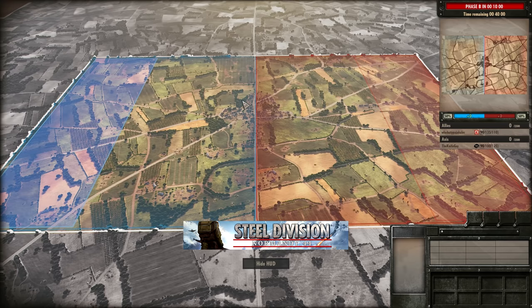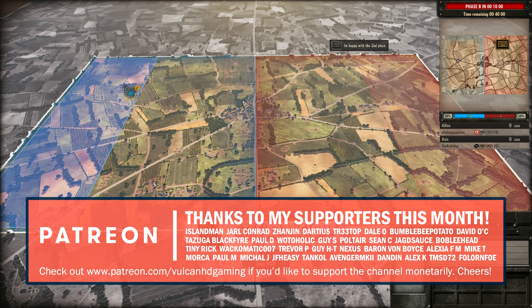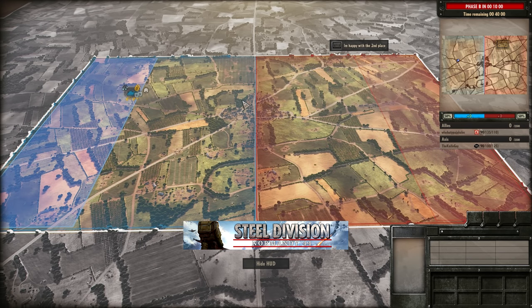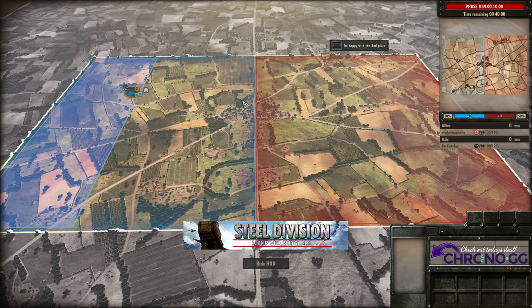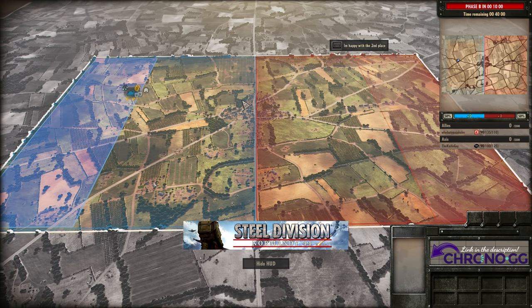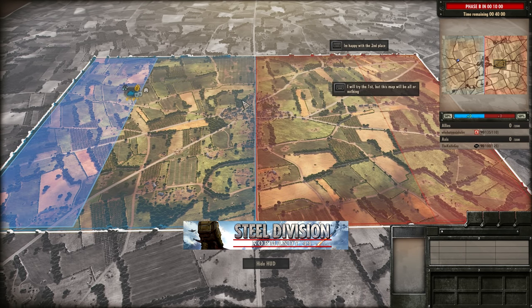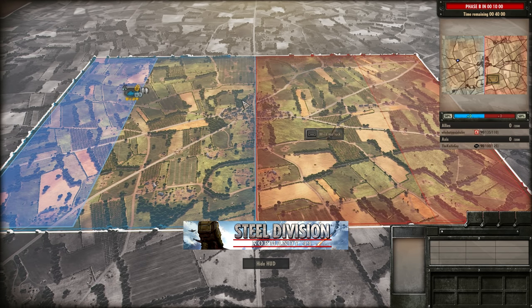Hello guys and welcome to a new Steel Division video, today by me Vulcan. Today I have game 3 in a best of 3 between Vorhati and the Knifeguy, and this is the final of the first North American tournament. On the allied side today Vorhati is taking out the 7th Armoured once again, and on the axis side the Knifeguy is taking out the 116th Panzer.